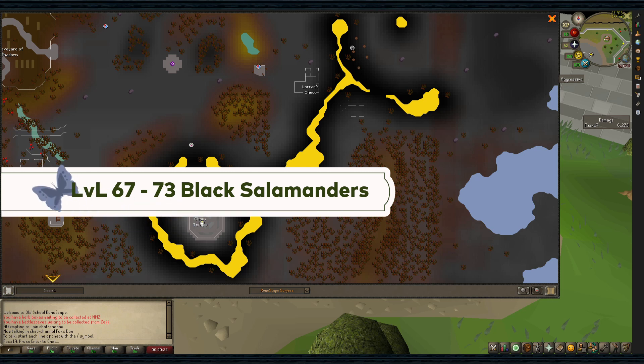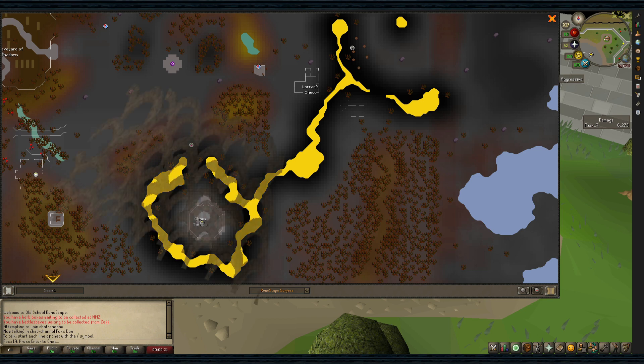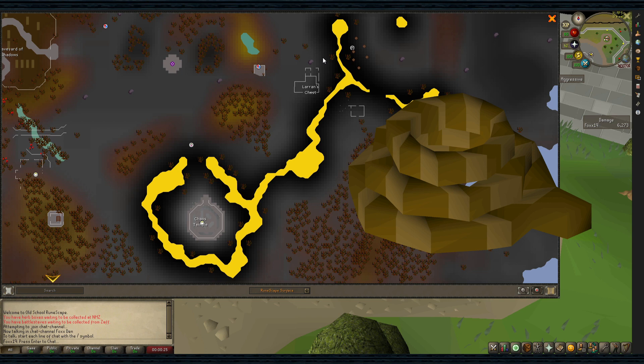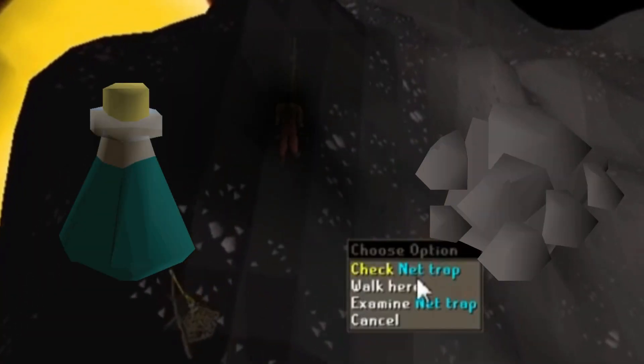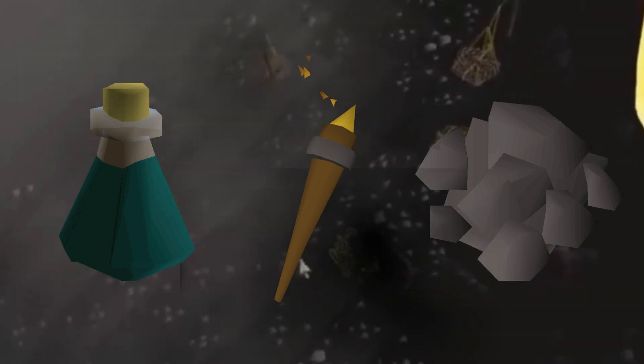Levels 67-73: Black Salamanders. You can find these in the Boneyard Hunter area in the Wilderness. The fastest way there is to use a Burning Amulet and teleport to the Chaos Temple. Bring five nets and five ropes, as trapping in the Wilderness allows you to set one additional trap at 64+ Hunter, meaning five traps can be active at a time. Bringing an extra strap means you can set up one before picking up a fallen trap. It's recommended to bring Hunter Potions as well as Harralander Tar and lit torches to be used on the traps, which will boost your catch rate by 5% and not waste ticks.